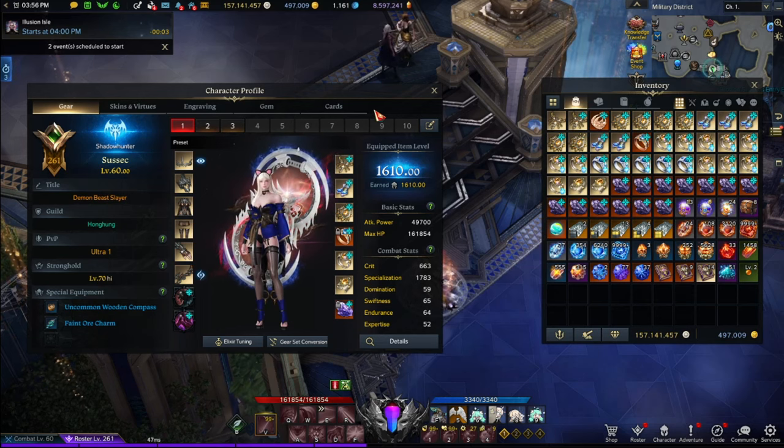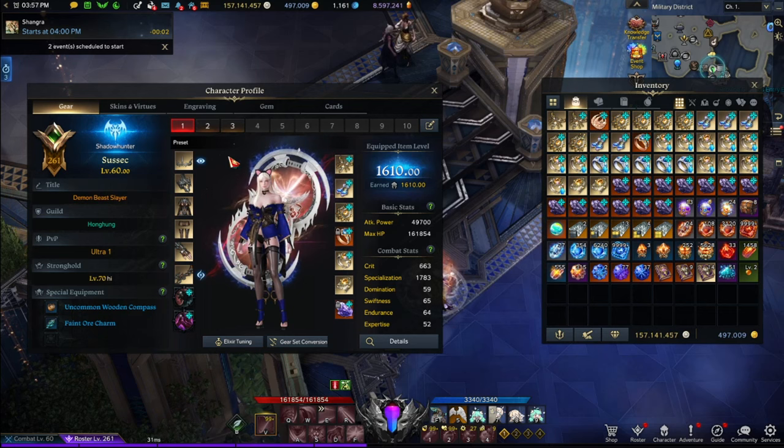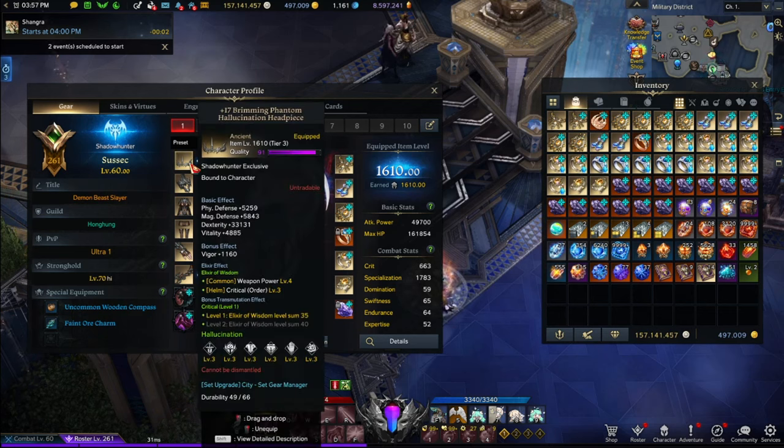As a 1610, you have access to normal Thamine, so you should have some Transcendence — but you do not have access to Hard Voldus, which gives Legendary Elixirs. So as you'd expect, I only have a 35 set. If you don't even have 35 set on a 1610 character, that's perfectly fine. I just know how to cut Epic Elixirs, so I have 35 set on all my characters using Epic Elixirs.